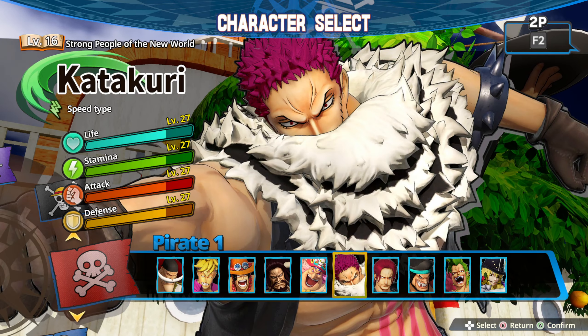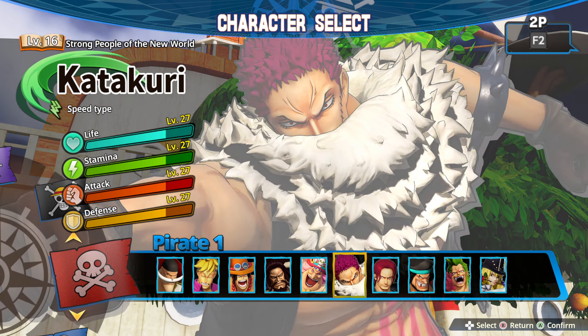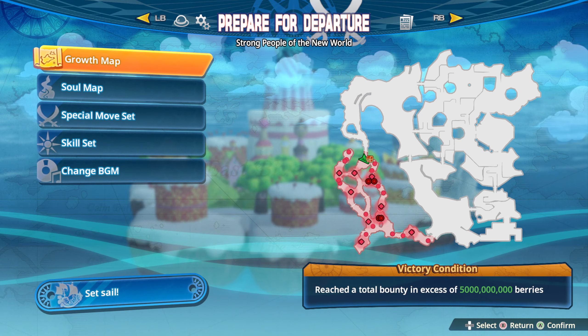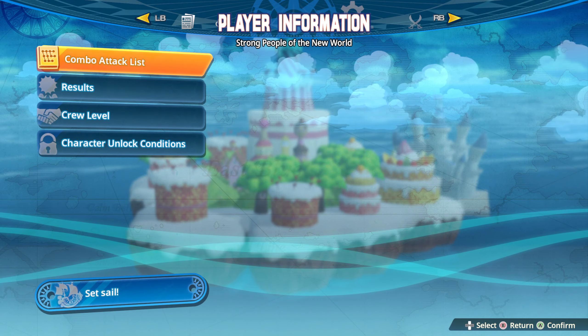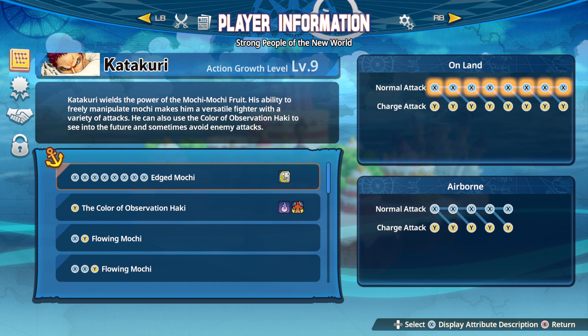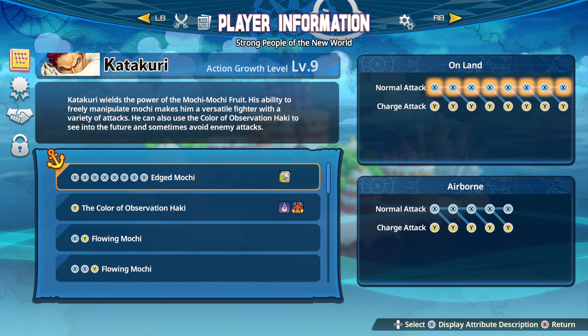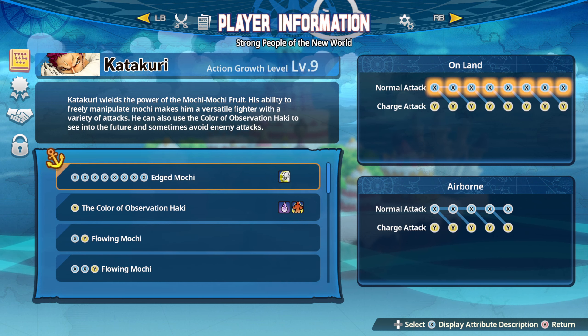All right, how's everybody doing? So we're going to do Katakuri here, super strong character, definitely one of the best FFBs in the game. He's pretty large, one of the largest characters, but he's not a giant. Being large still helps.